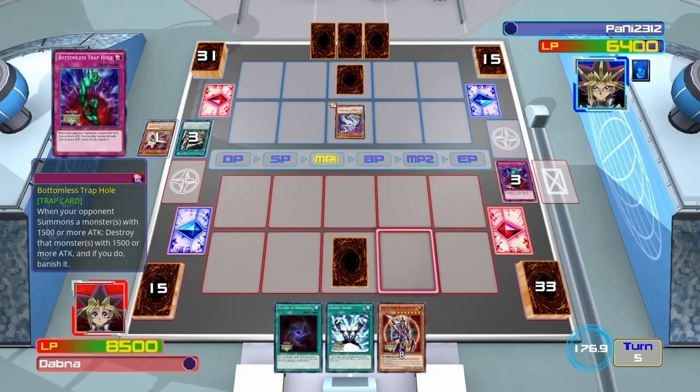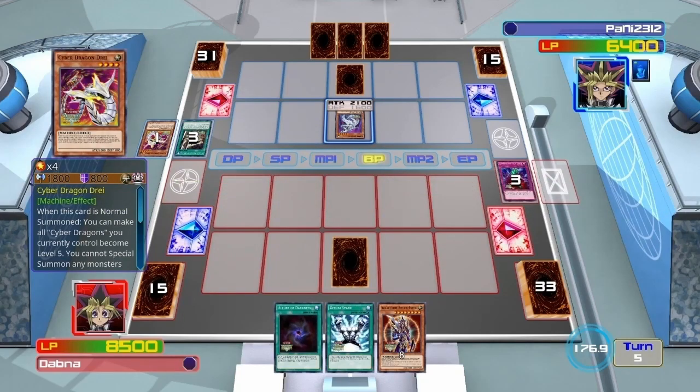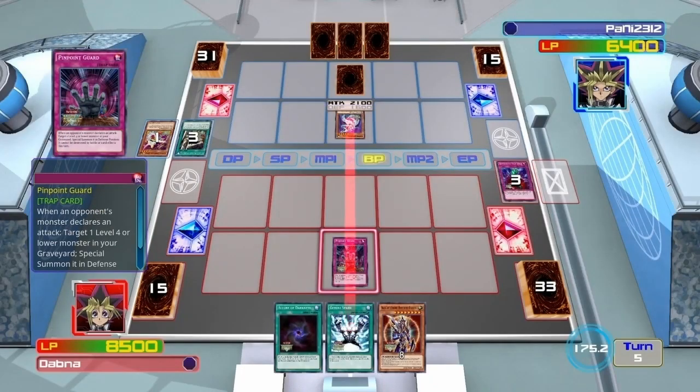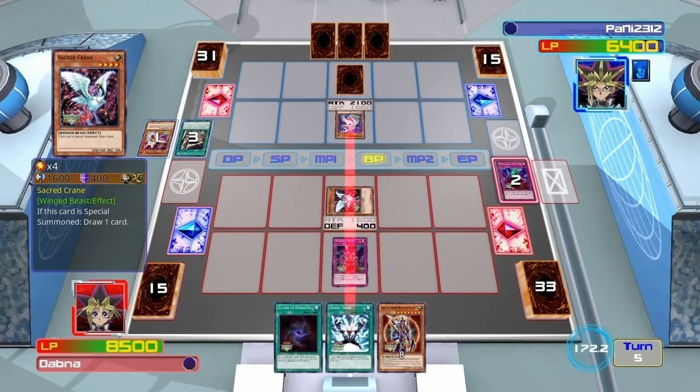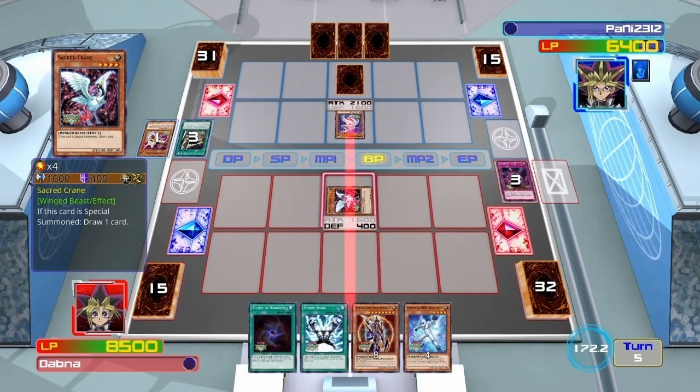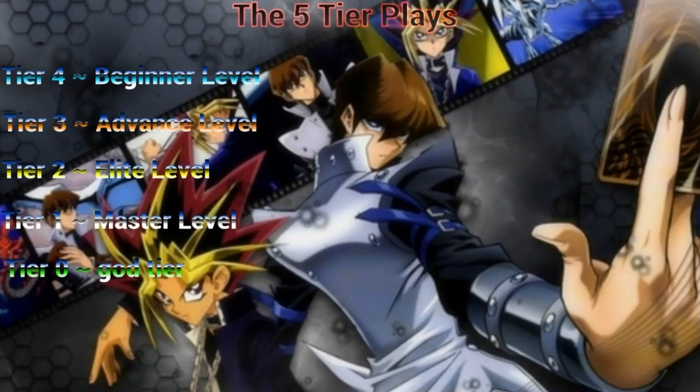What I'm doing now with the face-down I set is actually making a move that's two tiers above beginner level — it's actually an elite level play. Bringing back the Sacred Crane, putting an indestructible level 4 body on the field, allowing me to plus one, and I haven't even drawn yet. So if my hand was at zero, I'd be putting myself in position to make a comeback during my draw phase. A duelist of any level can make at least a one-tier play higher.